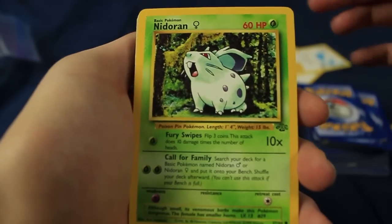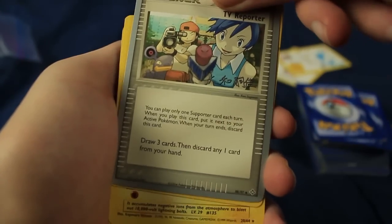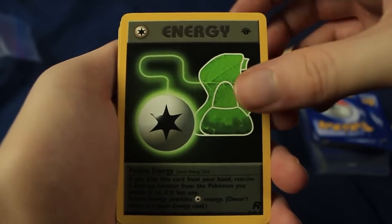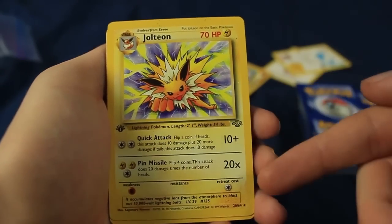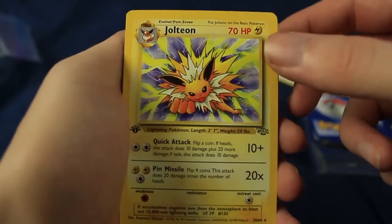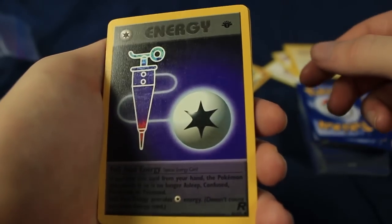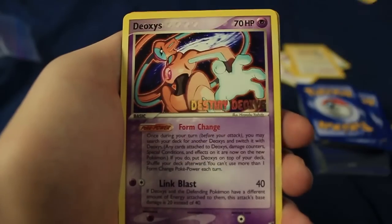We have a Nidoran female, Erica's Oddish, a TV Reporter — that's from the World Championship 2004, pretty cool. We have a First Edition Potion Energy from Team Rocket. And a First Edition Rare Jungle Jolteon — that is what I'm talking about! Heck yeah, that is awesome. That's my favorite card we've gotten so far today. There's a little insert here as well. There's also a First Edition Full Heal Energy from Team Rocket — you can see the stamp right there. Very cool.